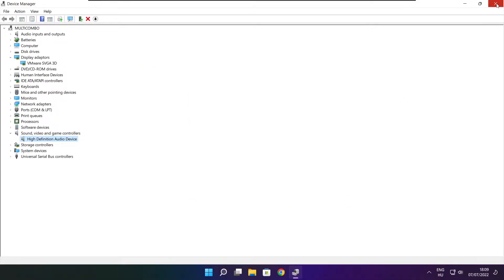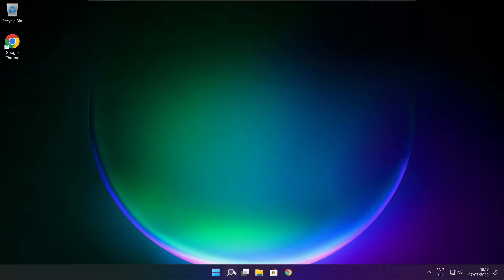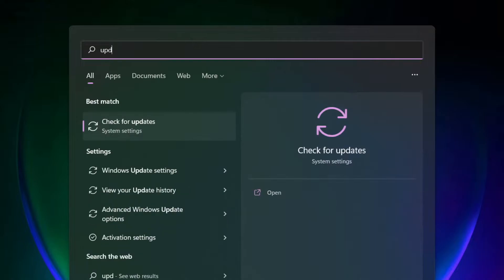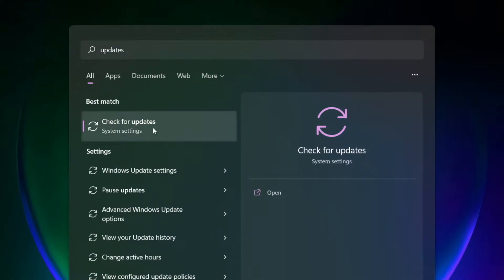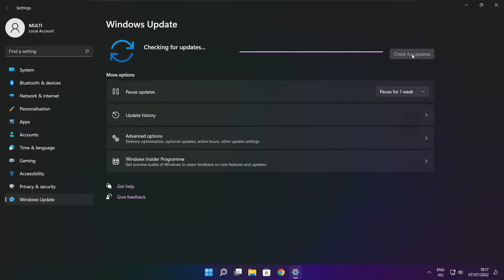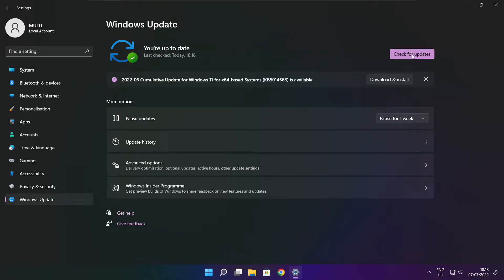Close the window. Click the search bar and type update. Click Check for Updates. After the update is completed, click Close.